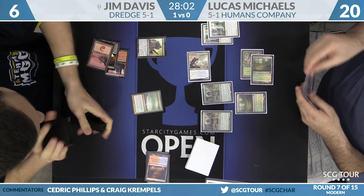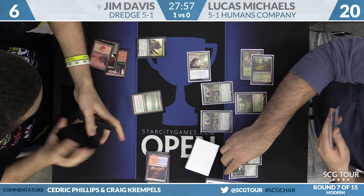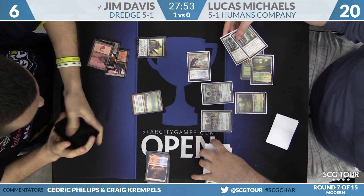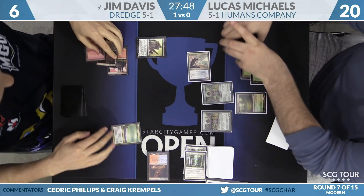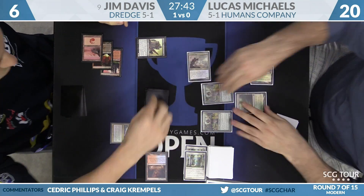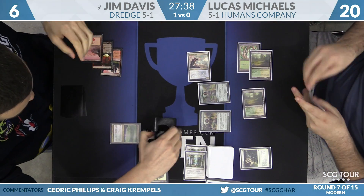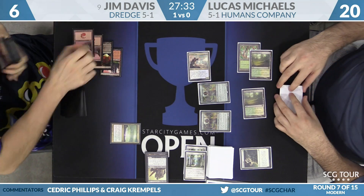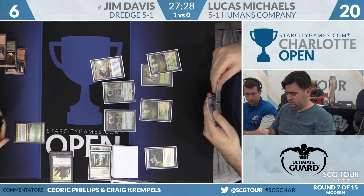Engineered Explosives gets both, Maelstrom Pulse gets both — lots of reasons to sandbag the second Rest in Peace. Maelstrom Pulse will blow up both copies, and now Davis is going to try to work his way back into it. Golgari Thug makes for a great blocker — never mind, Path to Exile will take care of that. Davis searches up a basic mountain. He'll fall to two from the attack. Davis is down to two — can he come all the way back?